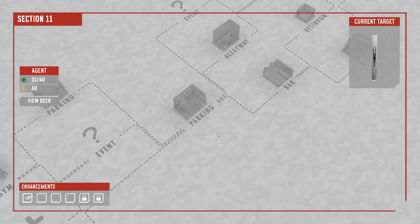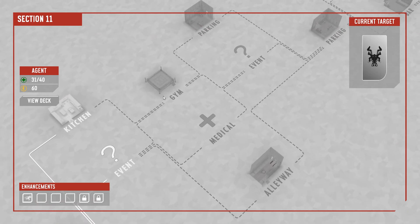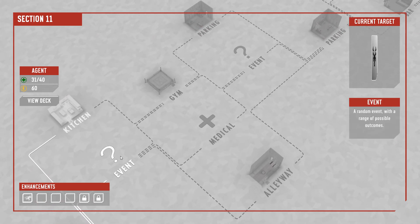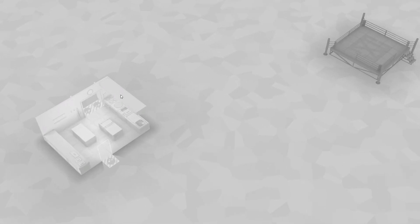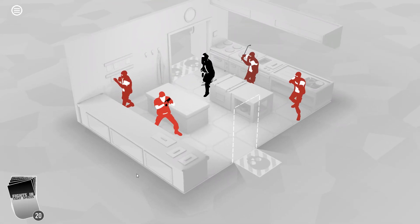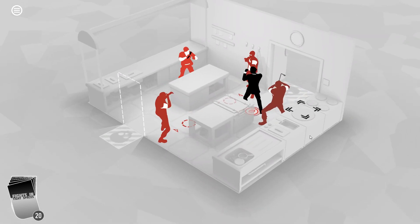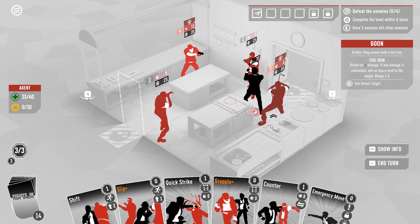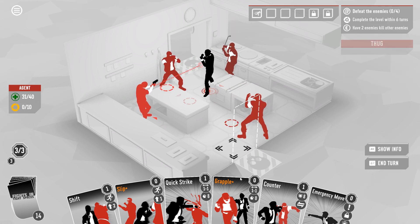Looking ahead a little bit — going kitchen now means we only have access to the gym next, whereas if we go event we could get medical. We're at 31 health — we're healthy enough, we're probably fine. Okay, that guy has a tire iron. If any damage is unblocked it adds an injury card to the target — I don't actually know what an injury card is, but I will be happy to let this guy get shot.